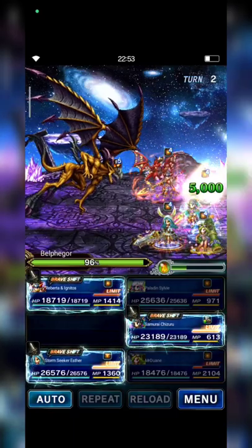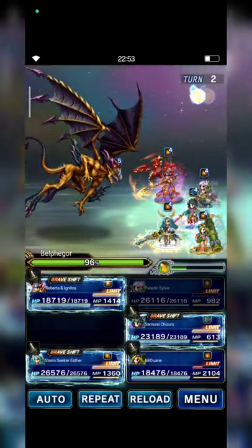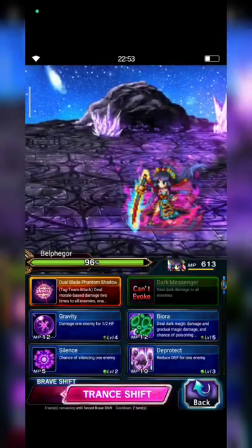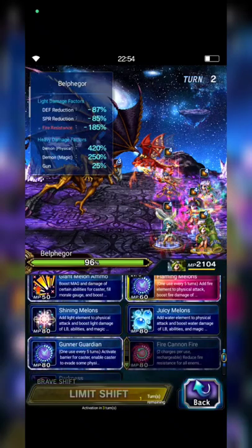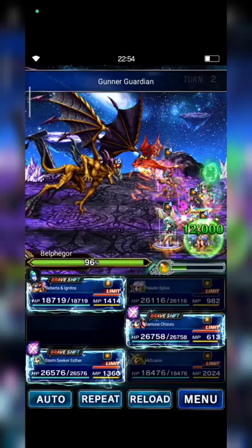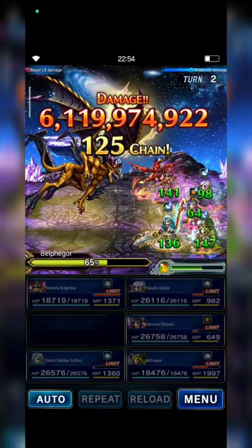Next, Sylvie shifts to Brasil form and casts Limit Burst to give Shizuru LB damage by 250%. Riberta casts Mystic Bread. Shizuru shifts to Brasil form and casts Limit Burst. Esther casts Limit Burst. Olive uses Gunner Guardian, Flaming Melons, Giant Melon Ammo, Sky Mammals, and Dual Summer Shot. Here we go — oh nice, 6.1 billion guys!